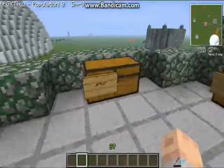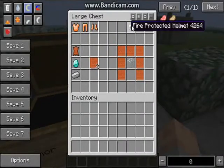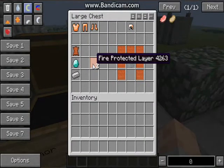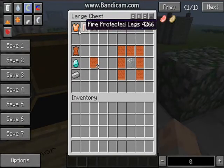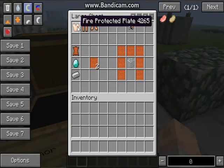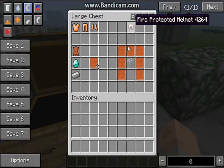So first, let's get in with the armor. This is the fire-protected set, and you make this with fire-protected leather, which is crafted like this with leather, diamond, and an iron. So you get two of these each time, and how you craft the armor is basically the same for the chestplate, leggings, and boots. But the helmet is different.